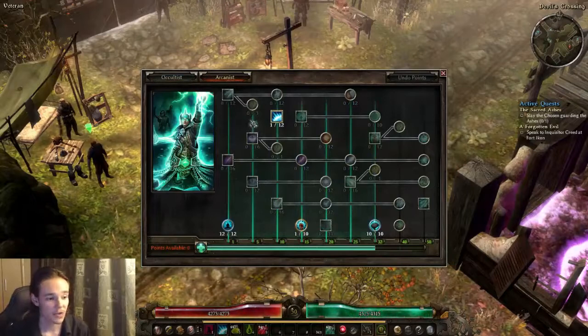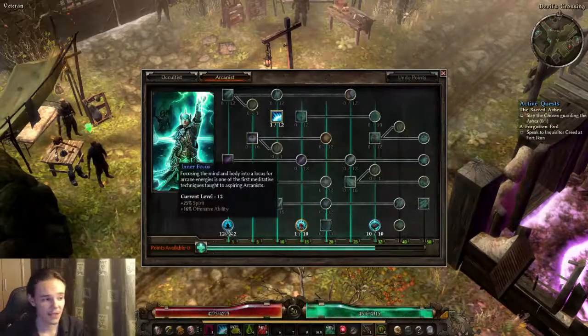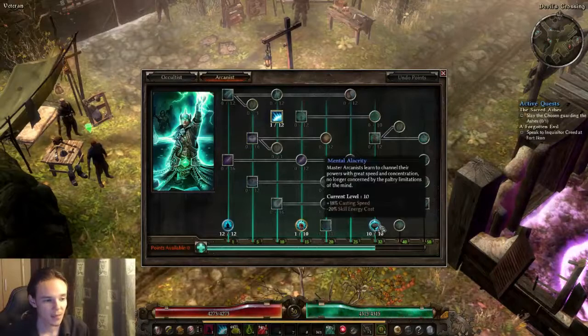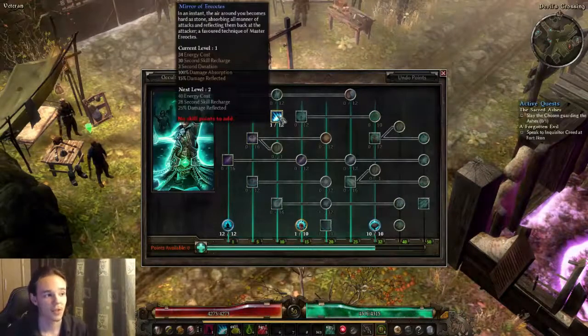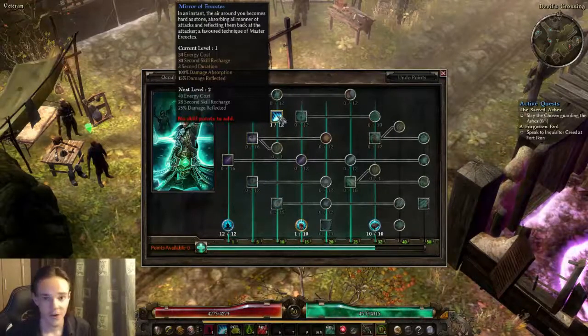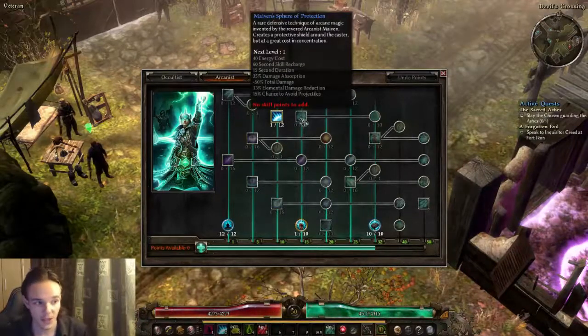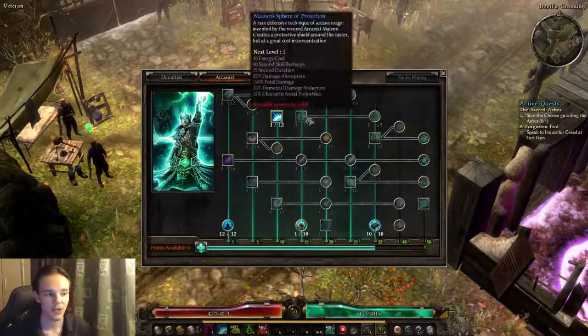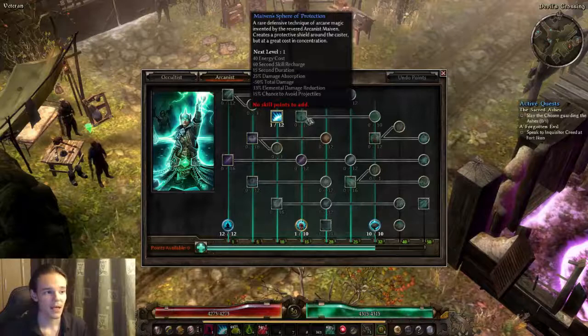Now we jump into the Arcanist. We have maxed Inner Focus, one point into Arcane Will — that's just my personal preference, you can ditch it if you want. Max Mental Alacrity, one point into Mirror of Ereoctes. The variant here is that 9tricks plays hardcore and this build was meant to have Maven's Sphere of Protection with 12 points and one point into Conversion. If you want to go hardcore or play it safe, I would suggest getting the Sphere — it is really really good.